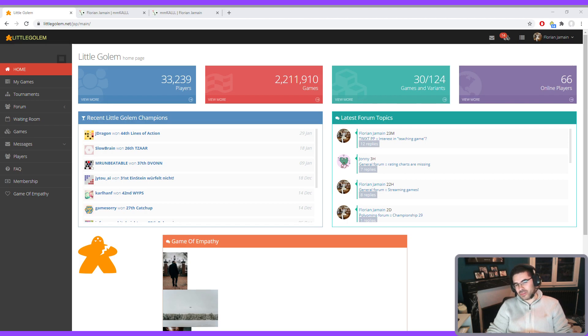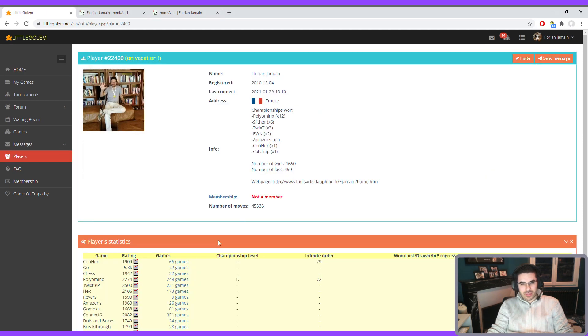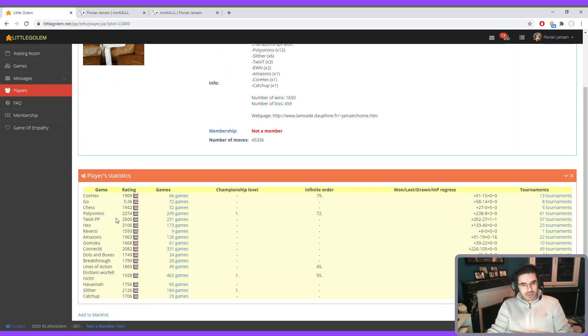Moreover, it's not only true for Twixt. It's basically three laws that you have to respect when you are playing a connection game. So let's pick a game and go on the analyzer like I always do.